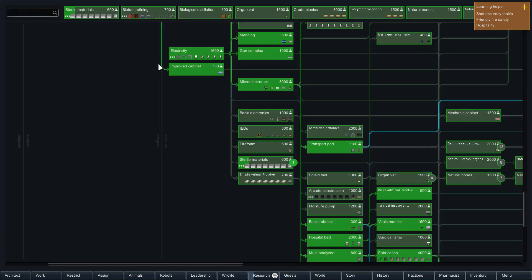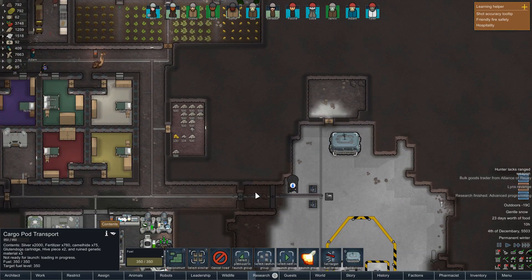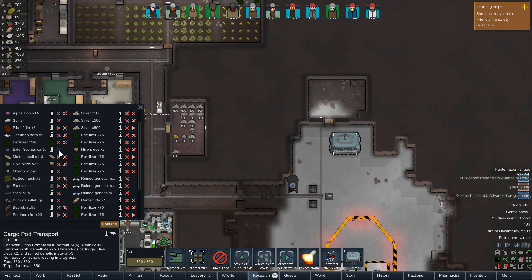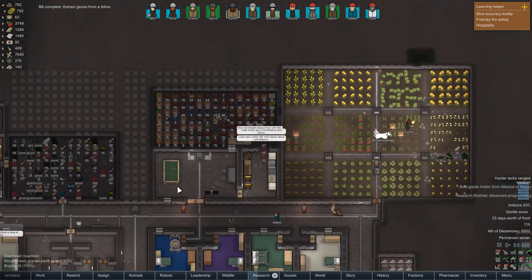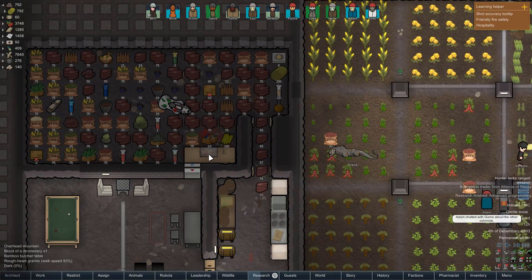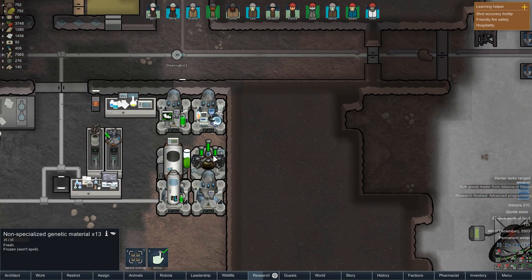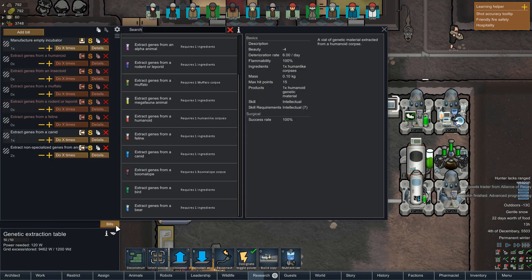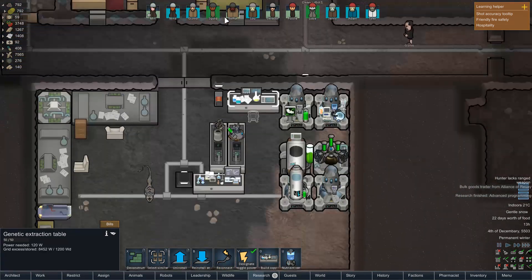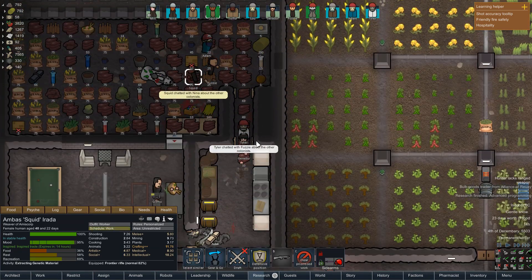We're now working on sterile materials and can start on the biofuel refinery research, so we'll be able to make fuel. We've still got alpha poly, the spine, loads of fertilizer, fur, and all sorts. Someone already carved off the wolf DNA — that didn't surprise me. We've got 13 of these now — let's try and get one more. Squid, can you quickly do this for me please? Thank you.